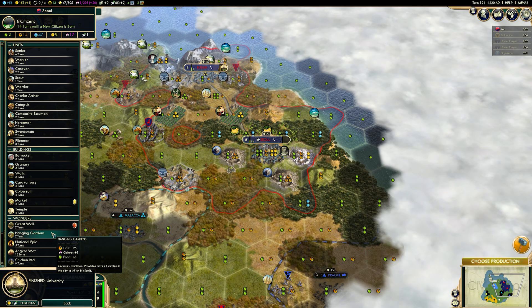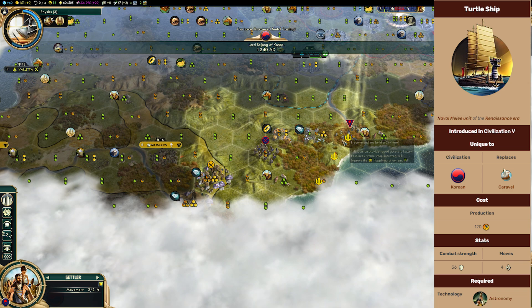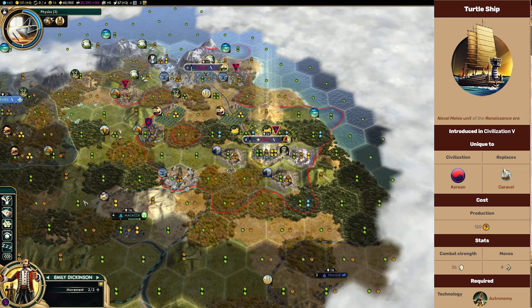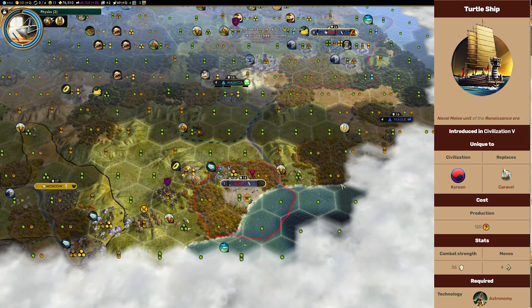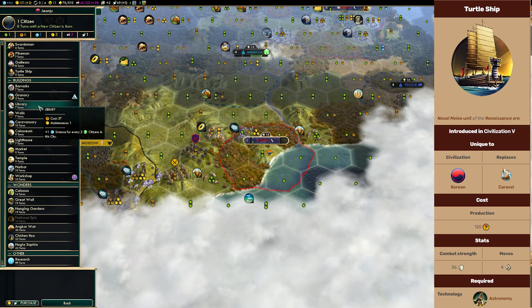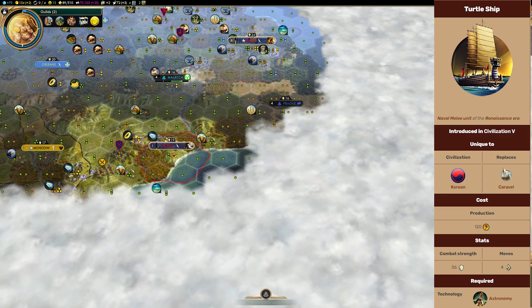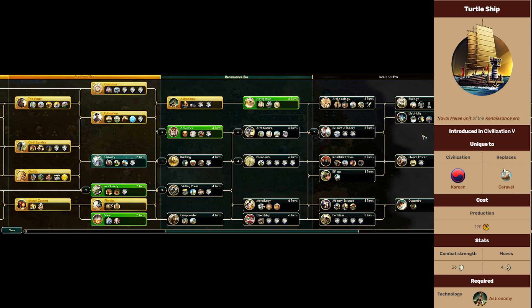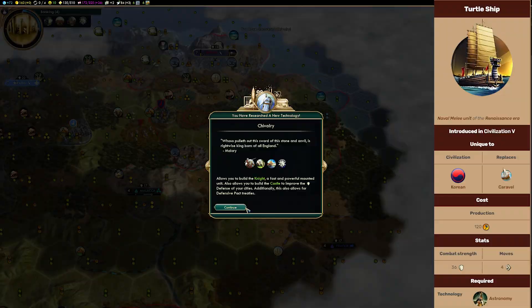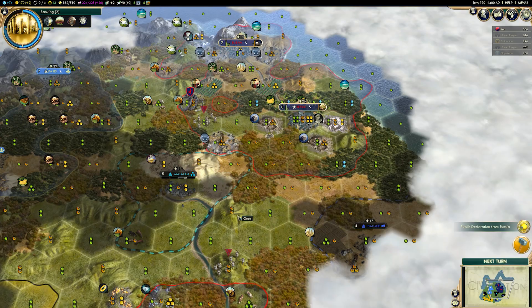They also have a second unique unit: the Turtle Ship, which replaces the caravel. Their base ability, the Scholars of Jade Hall, is so strong that two defensive unique units don't really matter. The Turtle Ship replaces the caravel but doesn't have the withdrawal from melee promotion that lets a caravel escape from melee combat. It also can't enter ocean tiles unless in friendly territory, and it loses sight — down to two from three. The Turtle Ship receives a whopping 80% boost to its strength, going from 20 up to 36, making it a much more powerful unit compared to the weak caravel it replaces.